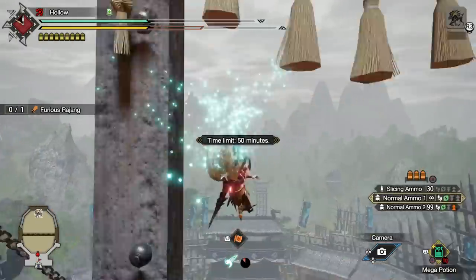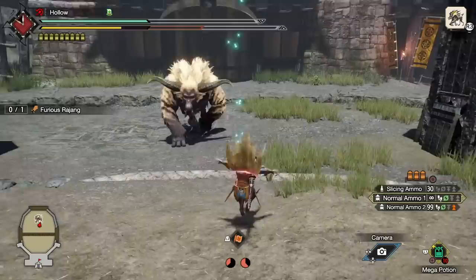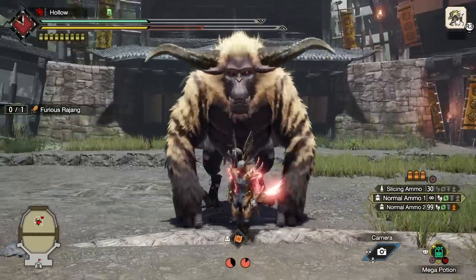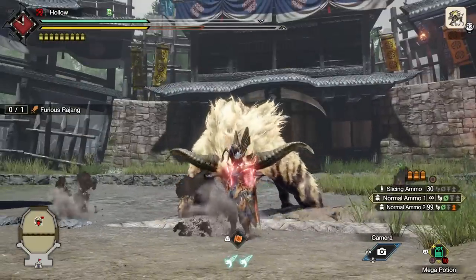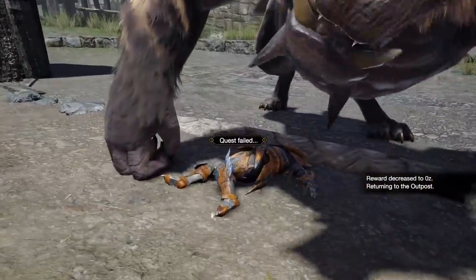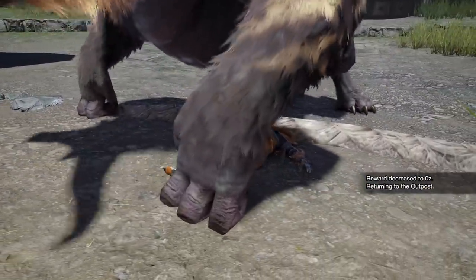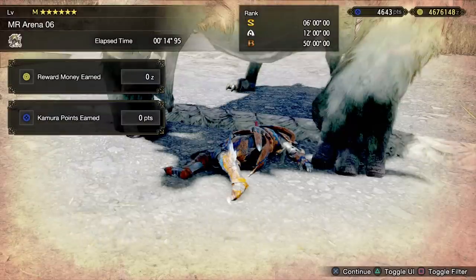Without touching the spirit bird, which would give full health and stamina, let's get in front of Furious Rajang and see if he can kill us in one or two hits but quicker. And yes — one single hit compared to two hits, and it's 14 seconds, basically 15 seconds. So this is very clearly the new best and optimal way to progress time, which should come in handy for loads of different reasons.